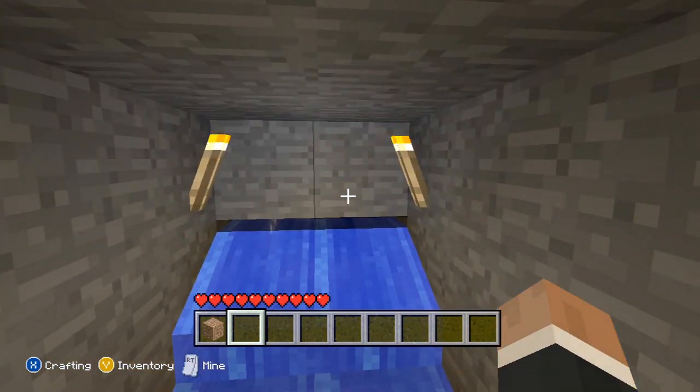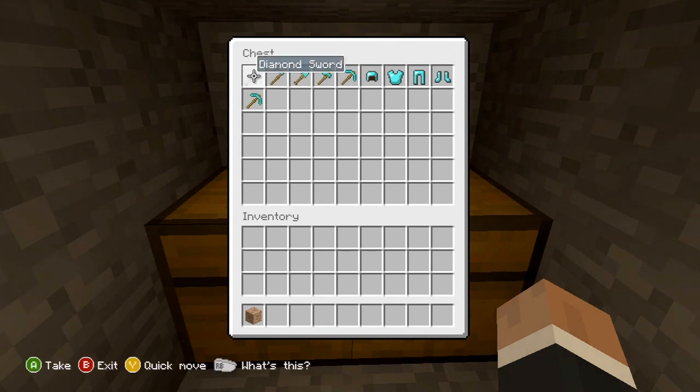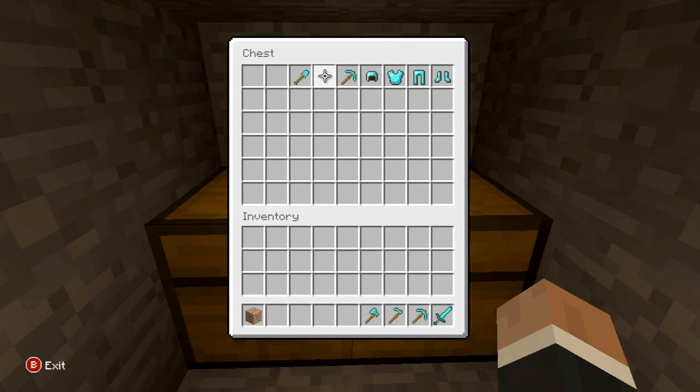So here's the hidden chest, and just in the hidden chest there is all the diamond tools and all the diamond armour that you will need, including two diamond pickaxes.